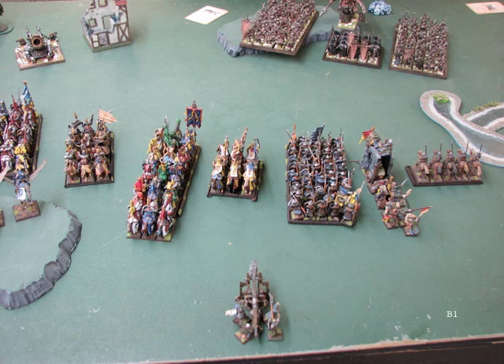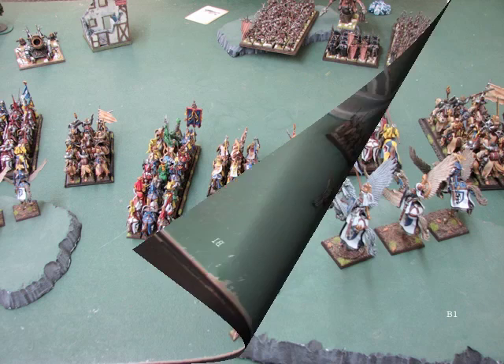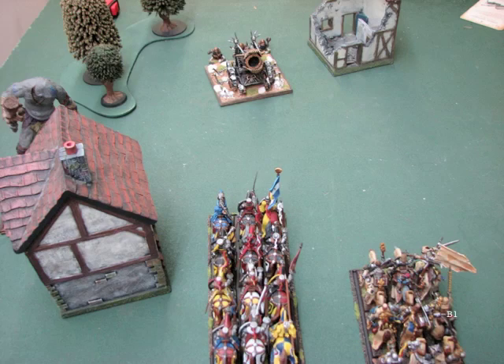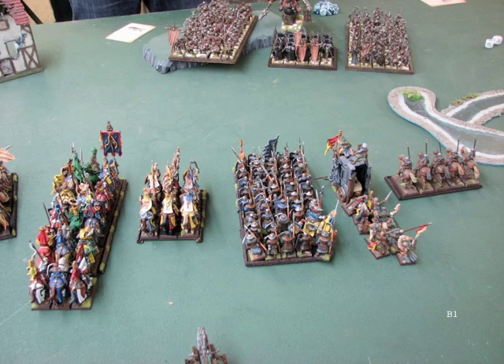I'll take my Men-at-Arms and march close to his General's unit and charge the other big Marauder unit. On the left I'm taking my Strength 6 Questing Knights — I'd like to take out the Hellcannon with them and then turn to help with the rest of the combats. My General with the Knights Errant will take out the Giant and/or the Hellcannon. If the Giant charges me, I'm okay with that — I'm hoping my General can get a Heroic Killing Blow, and if not, I'll be steadfast. I do swift reform my archers so they'll be able to shoot at his Fast Cav. I also moved my characters into the Knights of the Realm unit.